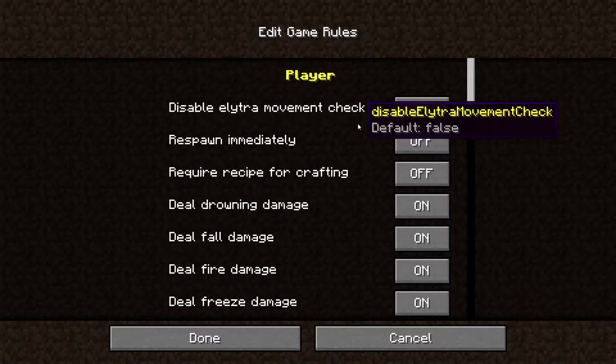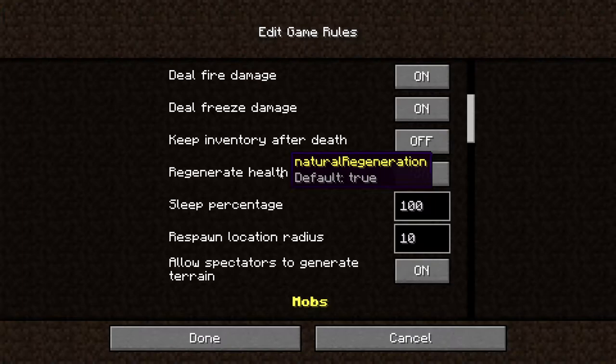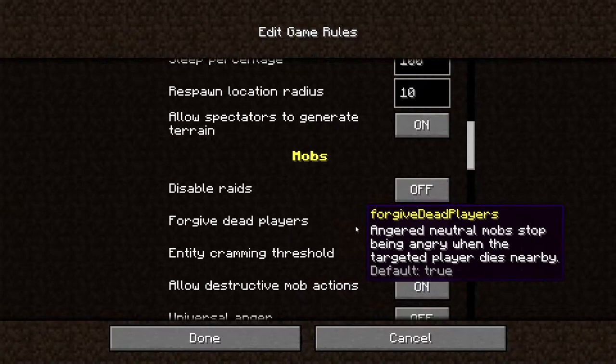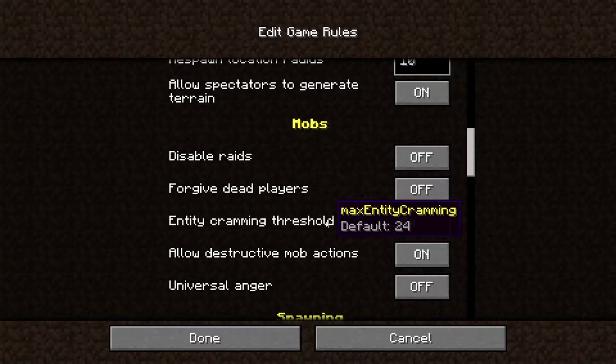These are how the game works. I got a little encapsulated with the fact that you can literally just turn off fall damage. Now then, you can get rid of raids, forgive dead players, angered neutral mobs — stop being angry when the targeted player dies nearby. Or you could just turn it off and make them angry even when they're back to being near them.